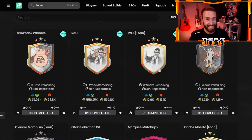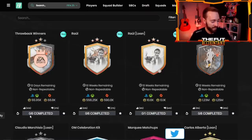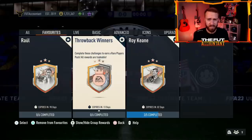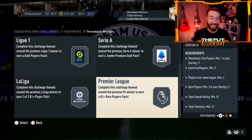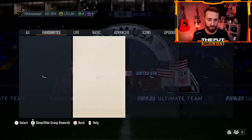Now the big SBC — this is the thing that EA have not done in ages. They dropped yesterday an SBC called Throwback Winners, which is a great concept, but the crazy thing about it is that it's a tradable pack. The entire SBC with all the segments inside of it — there are six different sections — it's all tradable. That is something we have not seen in a long time. It really reminds me of the good old days of League SBCs where you got tradable packs for every single segment. Now these SBCs are not that easy to complete.